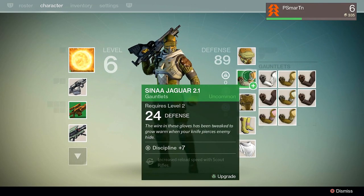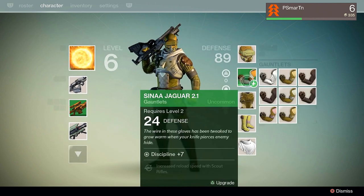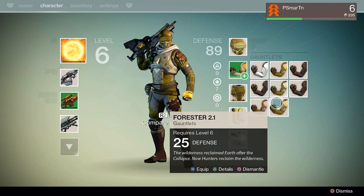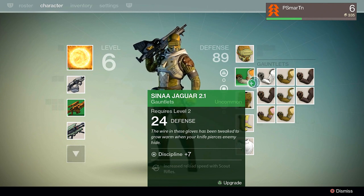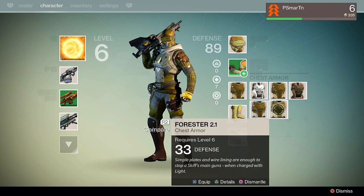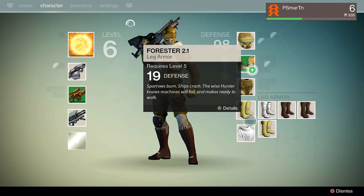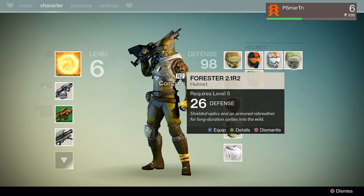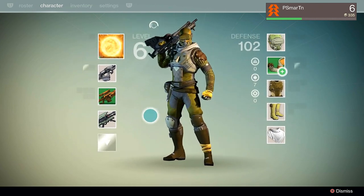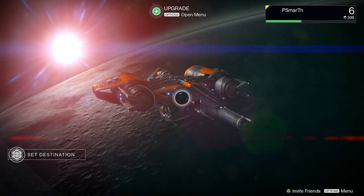Let's do this thing. Now we also have a new piece of armor here. How much defense do we currently have? 24 defense — that does 25. But this one we have the extra increased reload speed with scout rifles. We probably want to keep that. This does 33. Do we have any new boots? 16, this does 19. Don't have anything new there. New helmet — 26 defense. That's what I like to see. We're looking pretty good there.